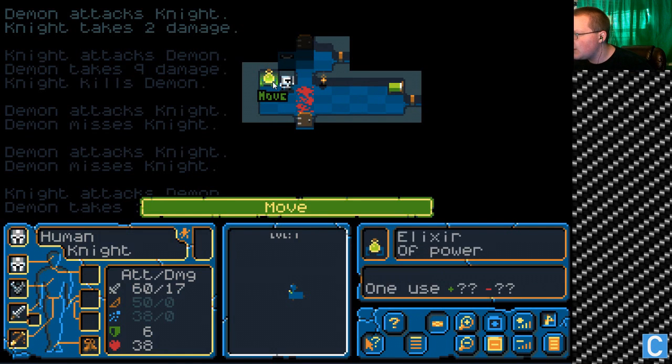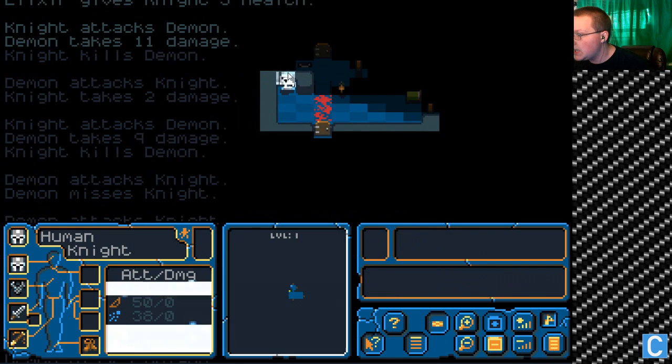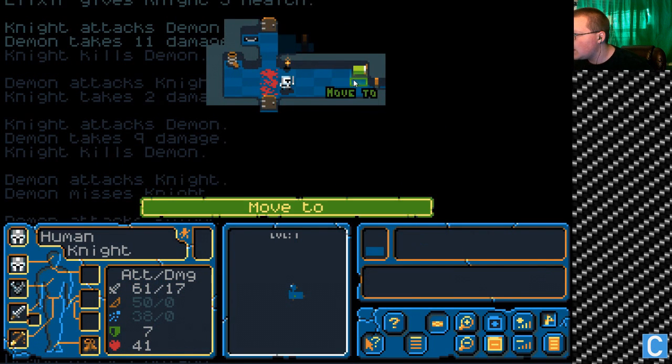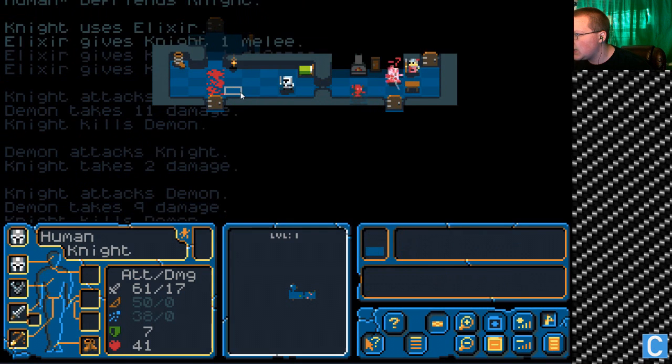Open this barrel. Elixir of power — what does this do? I'll try it. Yeah! That's good stuff. Do we go down or do we go this way? Let's go this way. Shouldn't have went this way — that was a bad idea. We're just gonna leave.